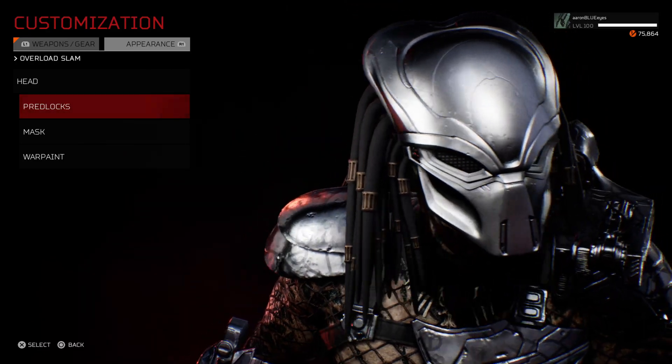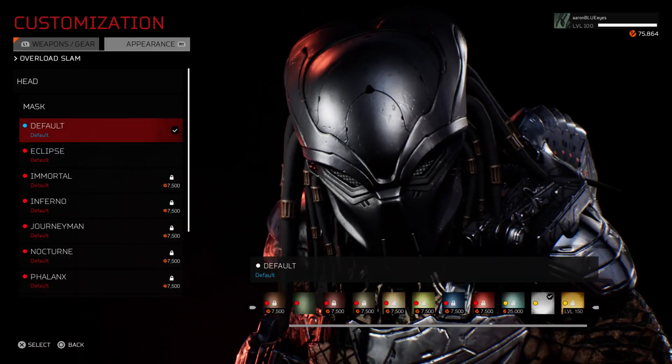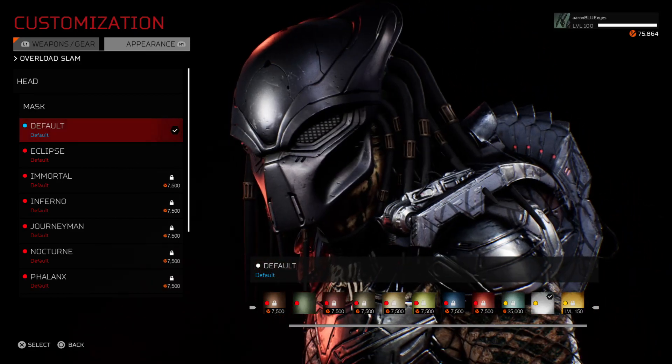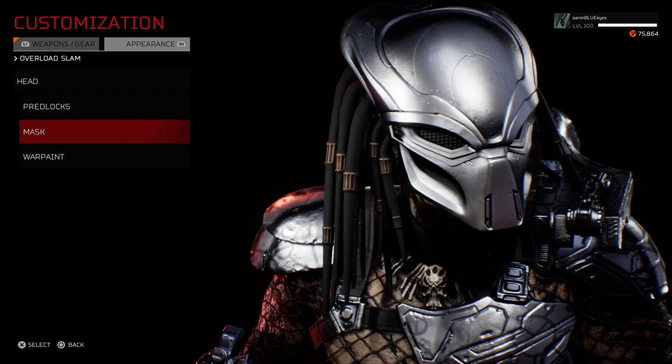That's the platinum helmet. Now if you compare that to the normal default color, look how dull that is — it's just like a gunmetal gray, whereas the platinum is super super bright.